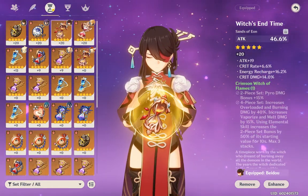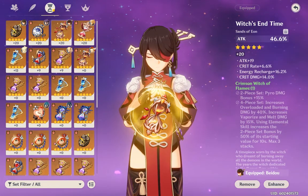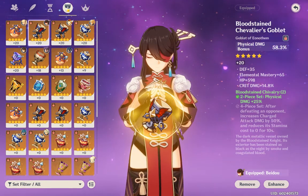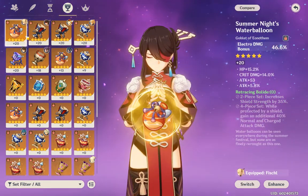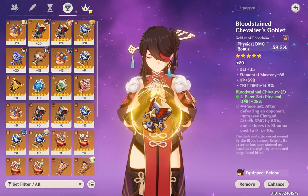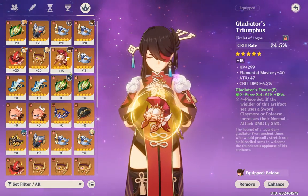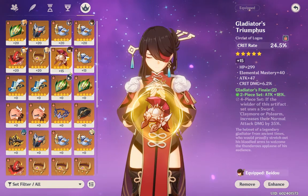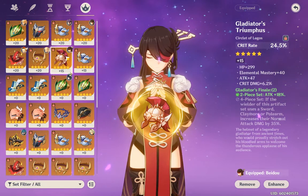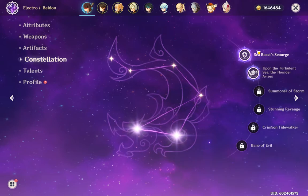For artifact stats: on the Sands you want attack percent, on the Goblet go for physical damage if you're main DPS or electro damage if you're support, and for the Circlet go for crit rate or crit damage depending on what you need most. I personally needed more crit rate so I put crit rate on my circlet.